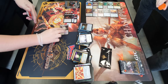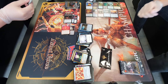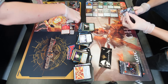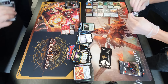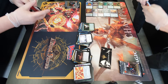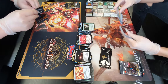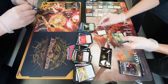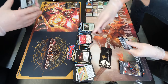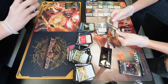Onto rares: Fetid Heath, Ion Storm — garbage. Two foil coils — whatever. I definitely think you've won this pack war by a country mile, Shea. Next pack: Tempting Licid, Invigorate, Lightning Greaves, Command Stable. Spell Skite, Counts with Judgement, and bulk foils. You get a Wurm token.